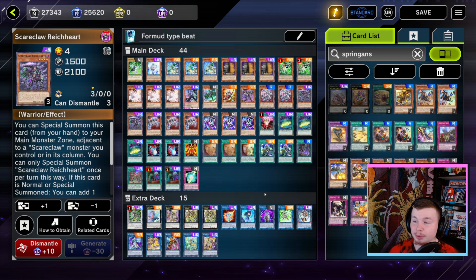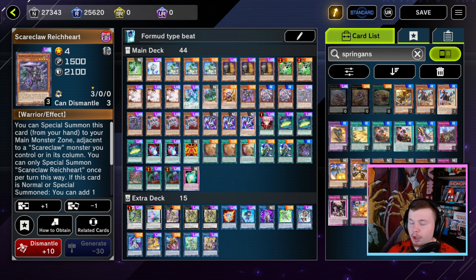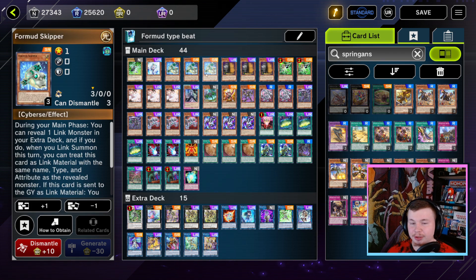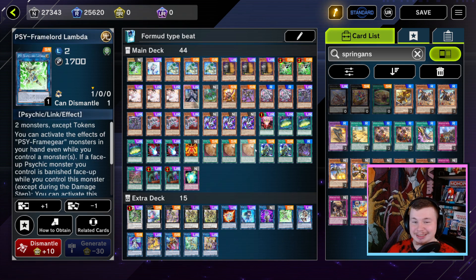Noah was actually playing a 60-card pile with a bunch of interesting techs I'm not going to be running today. I mostly just want to show you how insane Formwood Skipper is with the Scareclaw engine. You can go Formwood Skipper and turn it into a Lightheart, so that you can make a Lightheart using your Formwood as material — that way you get to search the field spell, the Scareclaw Reichphobia, and you also obviously get to search Parallelic Seed thanks to Skipper. Then you can go into Lambda, and from there it just goes crazy.